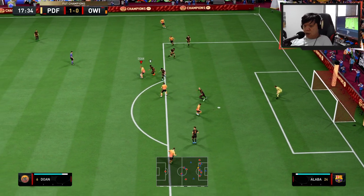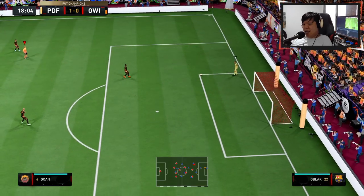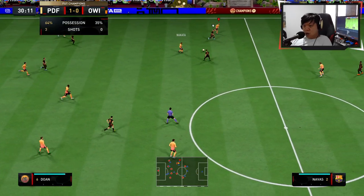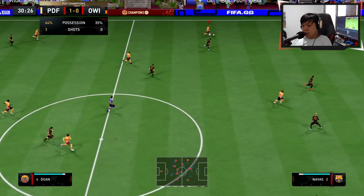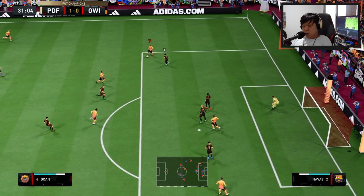Double to him. Five-footed shot — okay, that's his weak foot. One-two with Nakata, the one on the run, heel to heel.